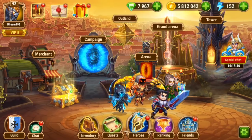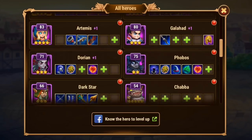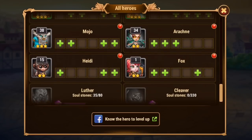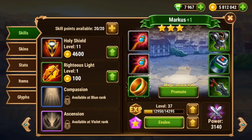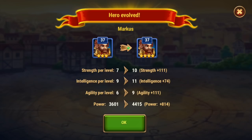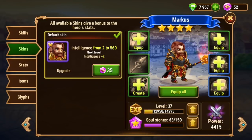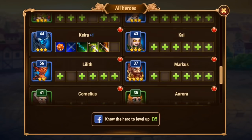Talking about the heroes, there are 36 heroes in this game. Each hero has different types of skills and uniqueness. You can customize hero skills by completing Campaign, Outland, Arena, and Grand Arena matches. Completing Campaign lets you level up your heroes quickly by earning more rewards. There are different types of skills and skins for your heroes. You can upgrade hero skills by spending gold, and for skins you need stones which you get from Outland.